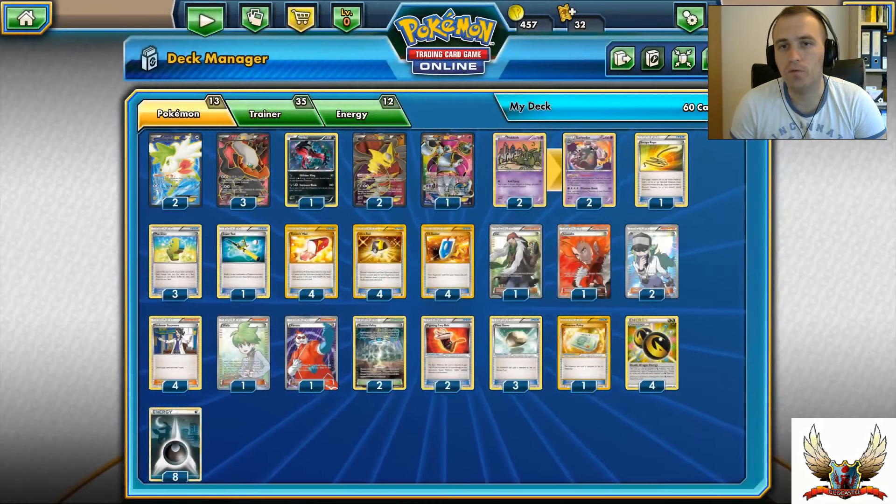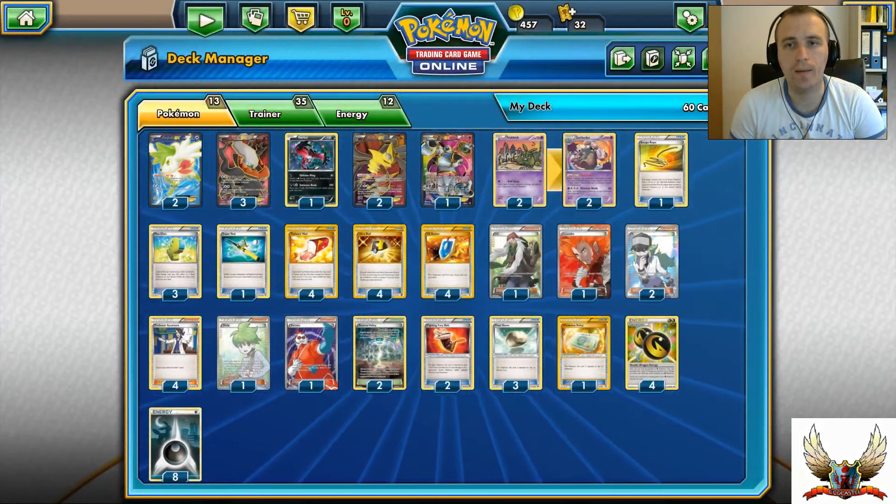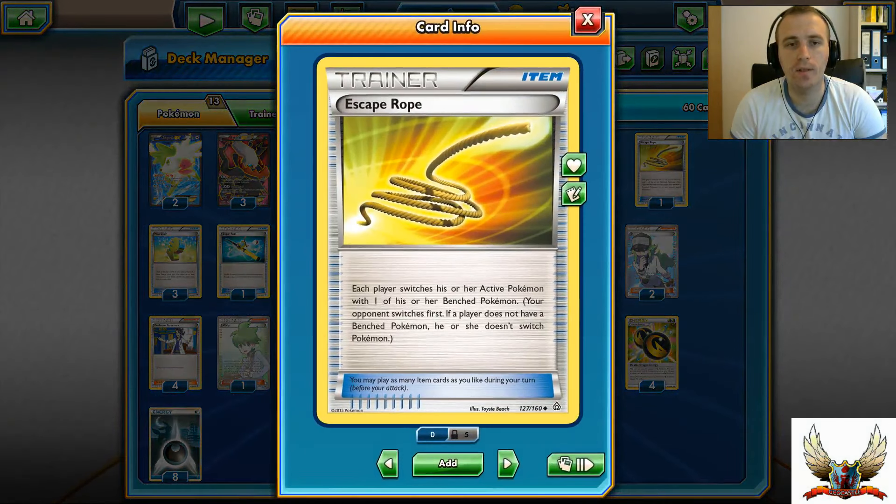I'm also running two Trubbish and two Garbodor. For item cards, I'm running a single Escape Rope, because it's always good to have against Jolteon EX. If you play against Jolteon and it hits you for 70 preventing you from attacking because you only have basic Pokémon attackers, you can find yourself in trouble - so that's the reason I'm running a single Escape Rope.